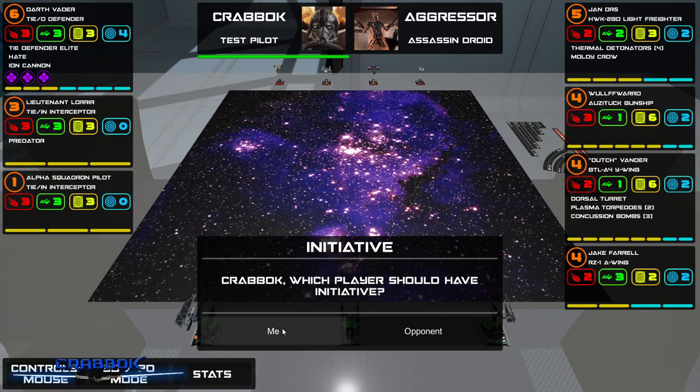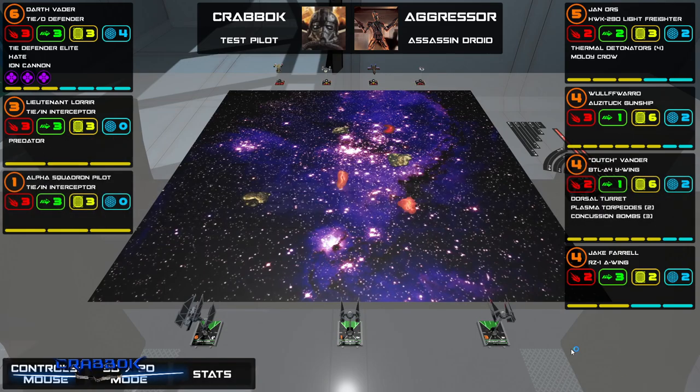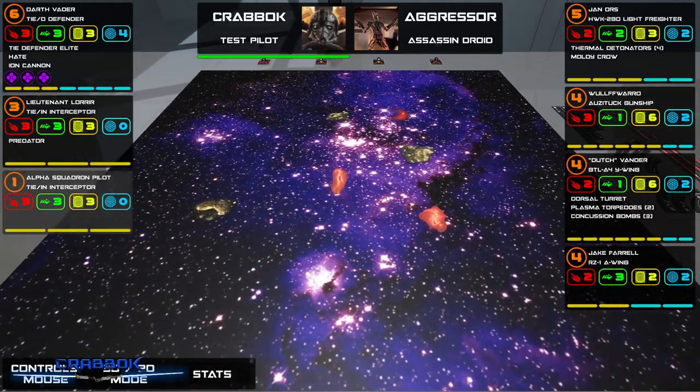Did I win the roll? There's no ties here, so I'll take initiative. I'm going to randomize the obstacles. Oh, we've got gas clouds now — they're doing new stuff.